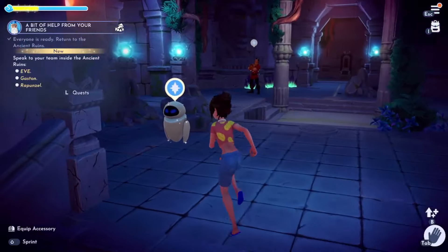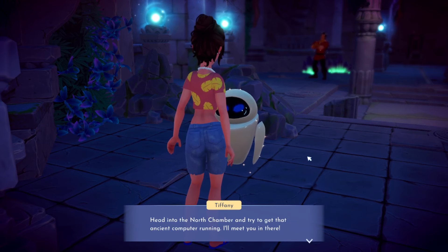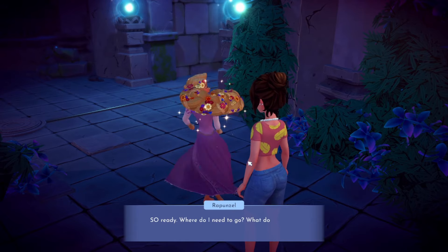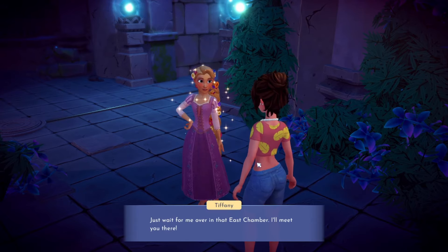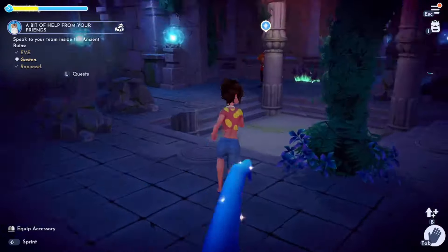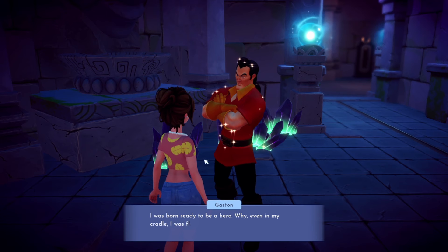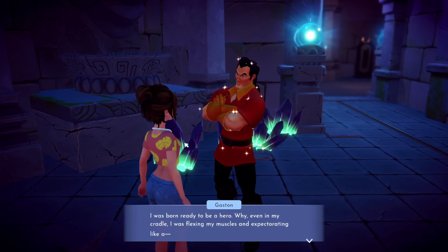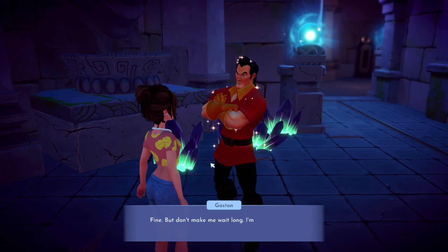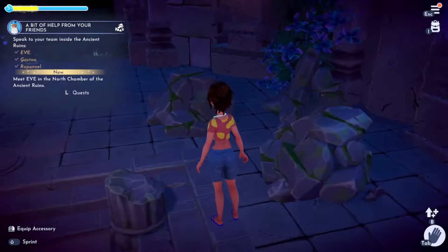I must speak to the team inside the ancient ruins. Eve first — directive: head into the north chamber and try to get that ancient computer running, I'll meet you in there. And Rapunzel — ready to make some beautiful music! Just wait for me over in the east chamber. And Gaston — ready to be the hero that Eternity Isle needs! I was born ready. Go flex over there in that west chamber. Fine, but don't make me wait long — I'm always most impressive with an audience.